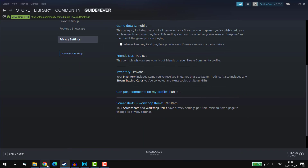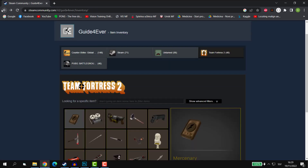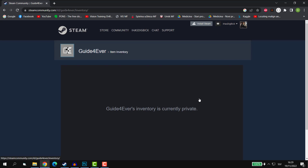The second thing we're going to do is check if anything happens. We're going to go on our alt account and see if we can still access the inventory. As you can see, it says that the inventory is currently private.